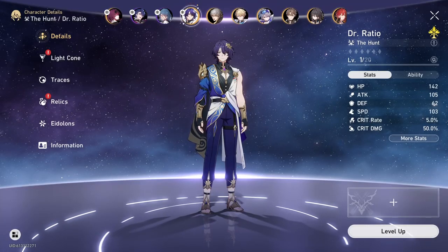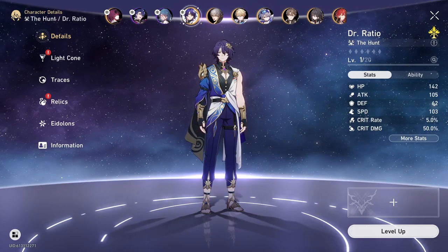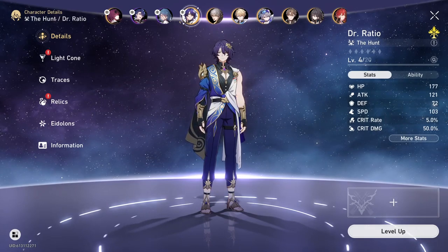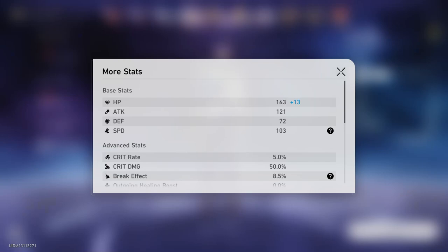So we're gonna go ahead and push this character to its limits. I'm gonna put my best gear on him real quick, and we'll see what he looks like afterwards. I've gone ahead and put my best free-to-play gear on Dr. Ratio. These are his stats. He's looking pretty fierce, pretty crazy right now. I expect a lot from this character. His speed is very high, and his damage output is gonna be absolutely insane.